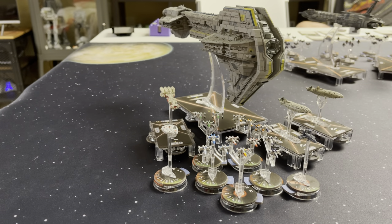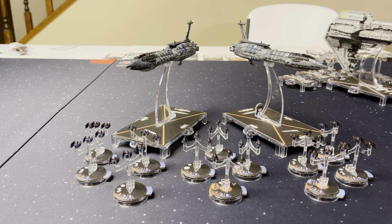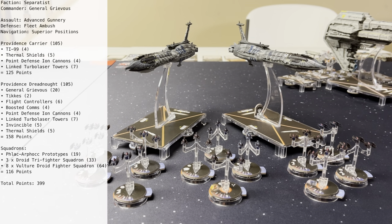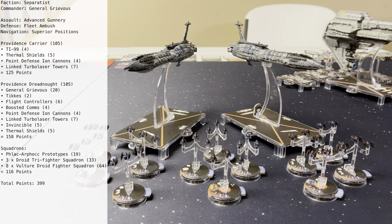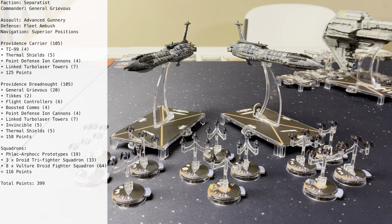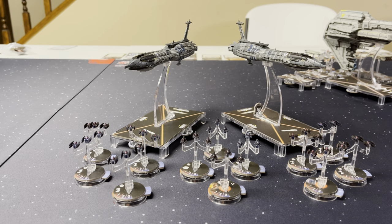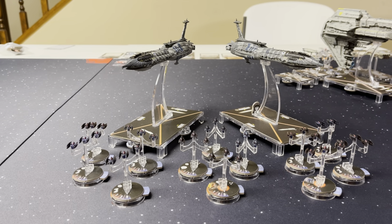And now we'll look at Don's CIS fleet. I will be running the CIS tonight. I am running a Providence Dreadnought with Grievous, Techies, Flight Controller, Boosted Comms, Point Defense Ion Cannons, Linked Turbo Laser Towers, The Invincible Title, and Thermal Shields. I have a Providence Carrier with TI-99, Thermal Shields, Point Defense Ion Cannons, and Linked Turbo Laser Towers. For my squadrons: the Flak-a-Frak Prototypes, three Droid Tri-Fighters, and eight Vulture Droids. I came in at 399 and chose to go first, so we'll go to the setup and see how everything looks for round one.